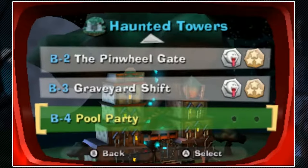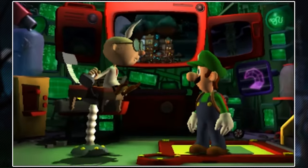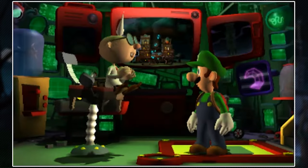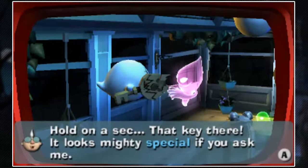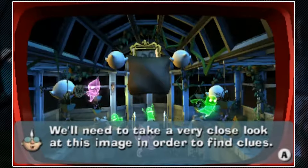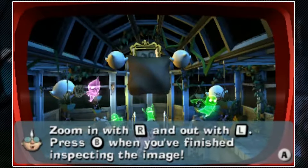In this episode, we're going to be taking on B4 Pool Party. The toad rescued in the crypt managed to bring back a snapshot from the tri-dimensional security system. Professor E. Gadd has unscrambled the image. You can inspect the scene by tilting the 3DS in all directions, zoom in with the R button and out with the L button, and press B when finished inspecting.